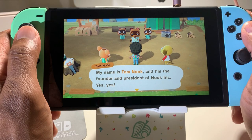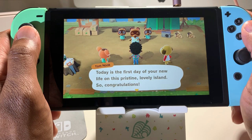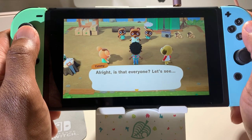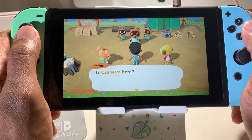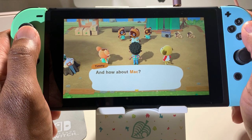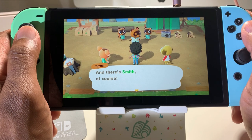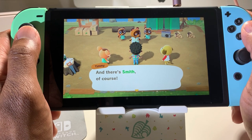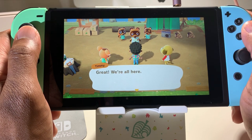Now, there are five characters that you'll meet at the beginning of the game. Tom Nook — he's the founder and the president of Nook Inc., which is a travel agency. His sons, Timmy and Tommy, are his assistants and help to guide you through the game. And you also get to meet two villagers that come and live on the island with you. A note here: there are 402 recruitable villagers, so if you're playing with somebody, it's not very likely that you will all have the same characters.